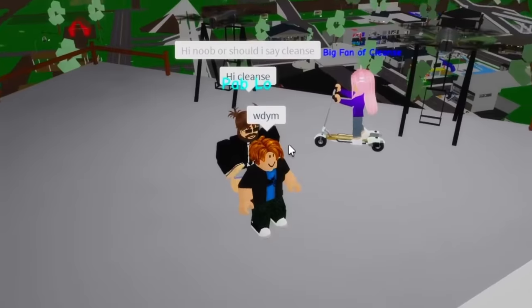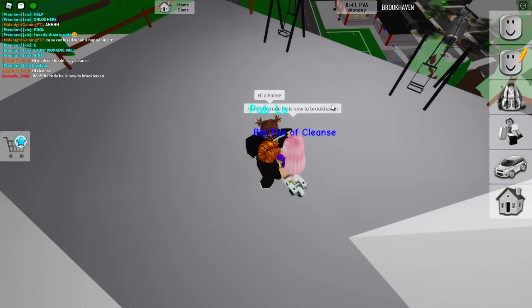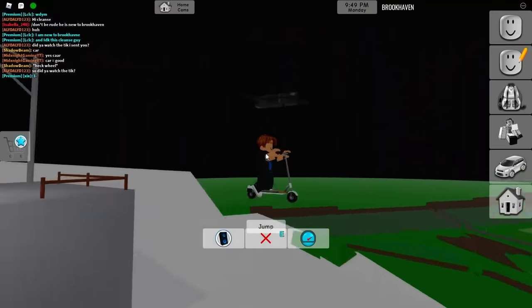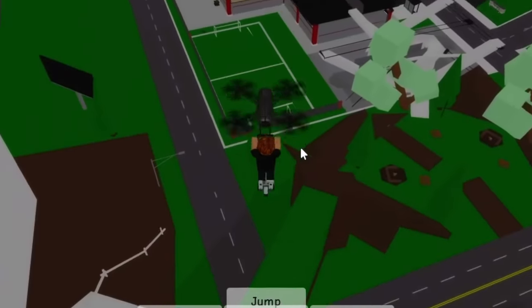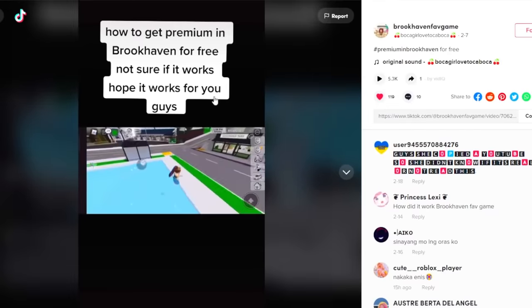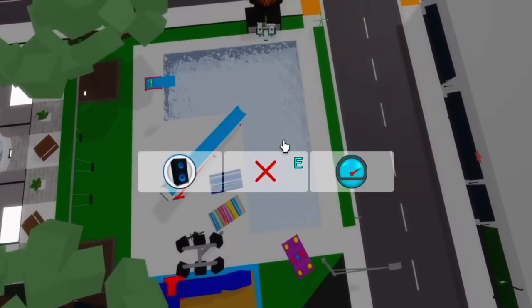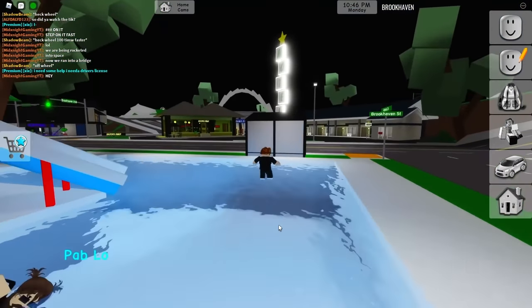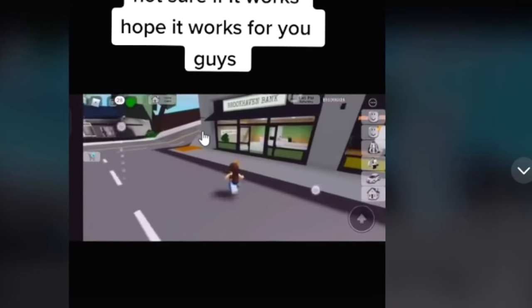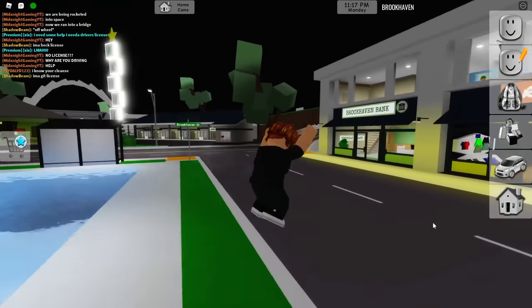There's no way this person knows I'm Cleanse — I'm just a random noob. They say 'hi Cleanse, don't be rude.' Pablo reacts confused. Anyway, according to the TikTok, we need to get the scooter out and fly around the Brookhaven map. Then we jump and press X to land in the pool — I survived with no fall damage. Now we go to the Brookhaven bank to rob it.